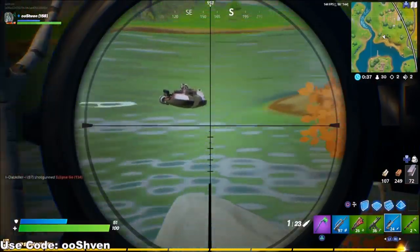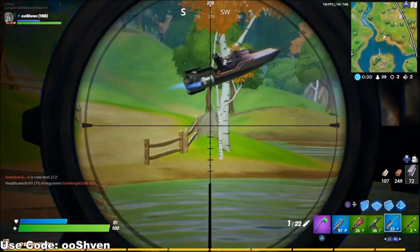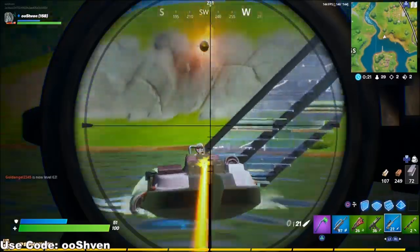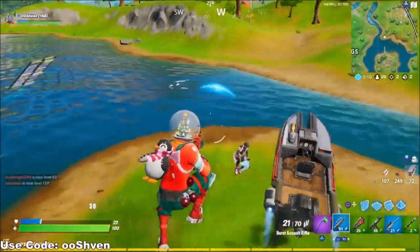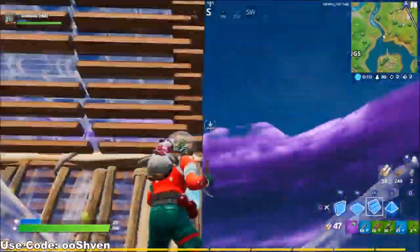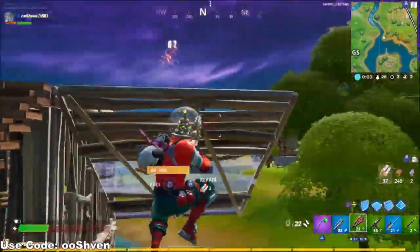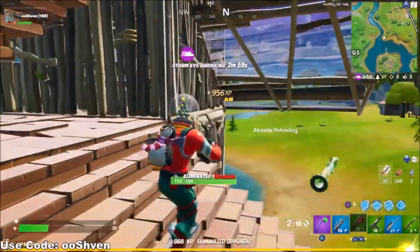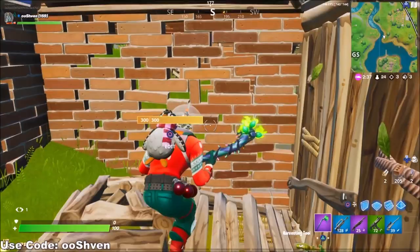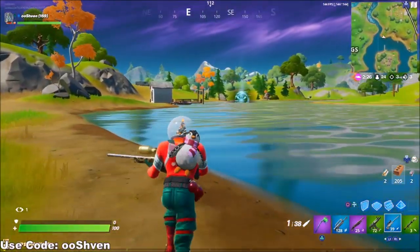We've got a guy here on the boat. Let's go — my guy's flying on that boat. Come here boy! My stairs are messed up. GGs. That was a risky fight right there. I was lit. Grab this RPG and we'll go on our way and try to win this game. 24 players left, 23 not including me. I'm going to hop in this boat and rotate around, see if we find anybody.